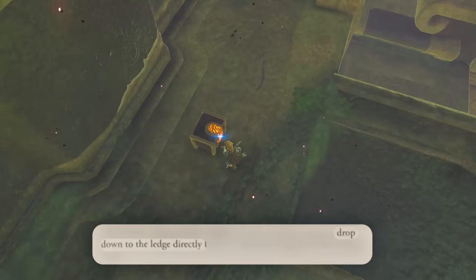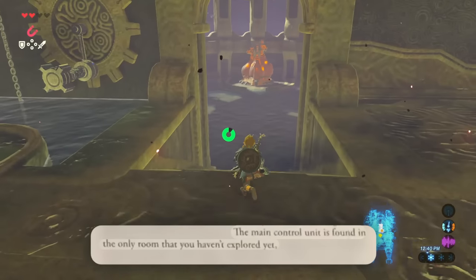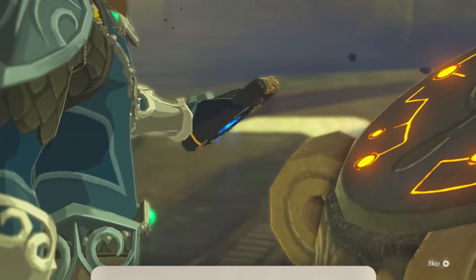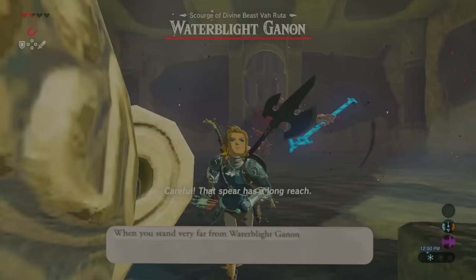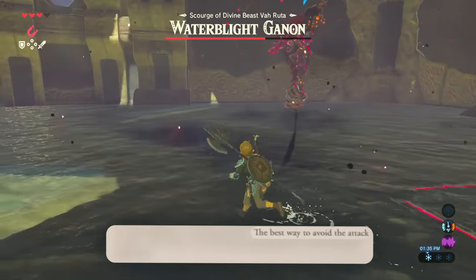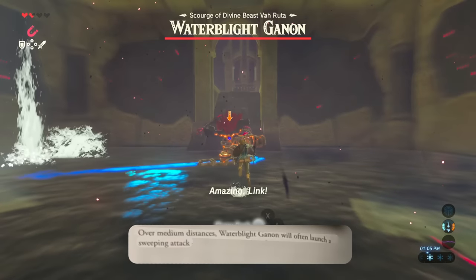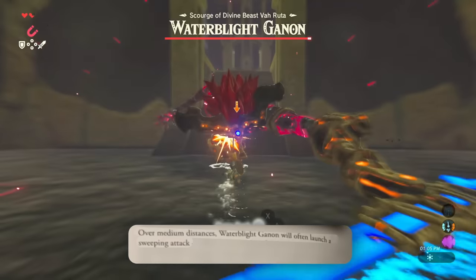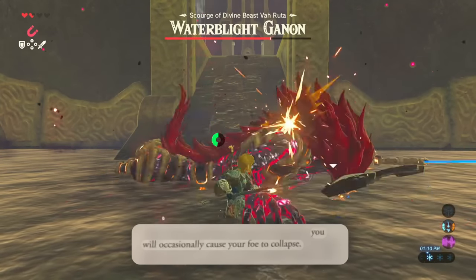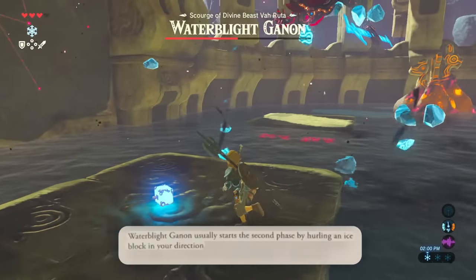Drop down to the ledge directly below to find the dungeon's final treasure chest. The main control unit is found in the only room you haven't explored yet. Interact with it to trigger the boss battle. Okay guidebook, please don't let me down. When you stand very far from Waterblight Ganon, it will often throw its spear — the best way to avoid is the side hop or sprinting. Over medium distances, Waterblight Ganon will often launch a sweeping attack. And after dealing significant amounts of damage, you will occasionally cause your foe to collapse. And he's dead — I just saved us four steps.